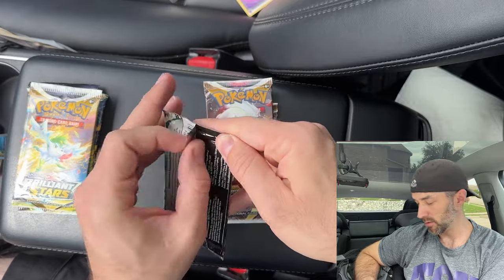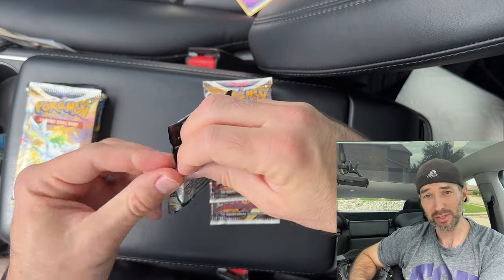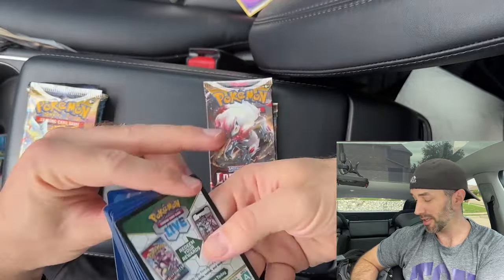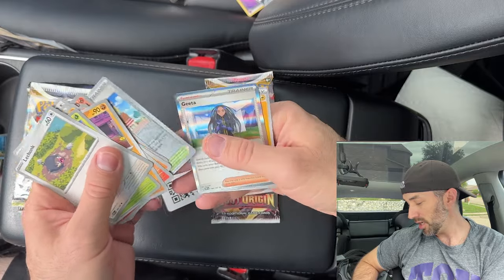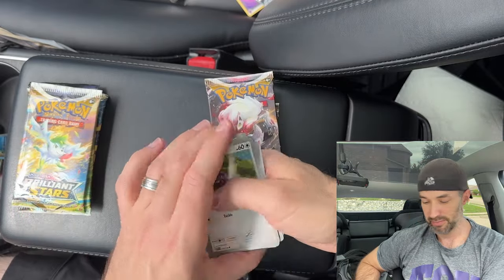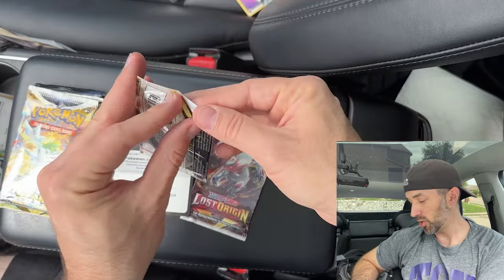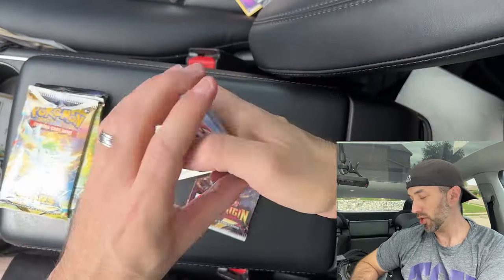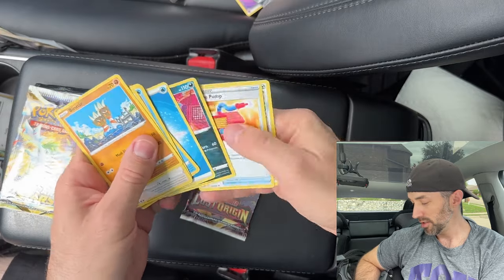Pack number three, Obsidian Flames. I hope you guys are doing well — it's a great day. Get to open Pokémon cards and talk to you guys. Let's see what we got. We got something shiny back there — it's a Geeta. Not the shiny card I was looking for. We got two Lost Origins to go. We got a white coat card, which isn't good — just a Jinx inside.